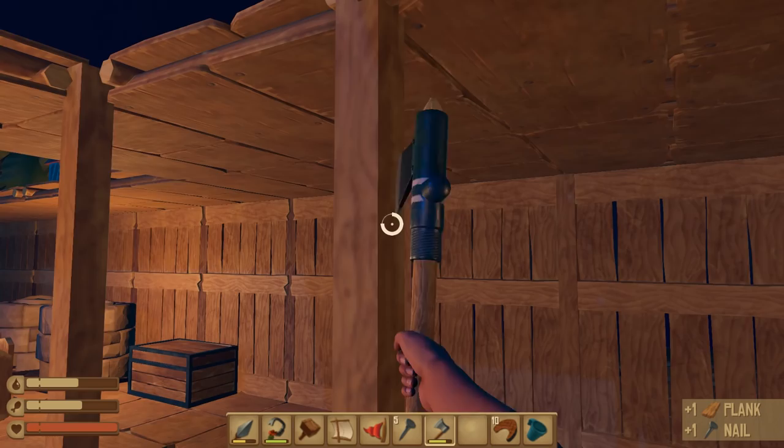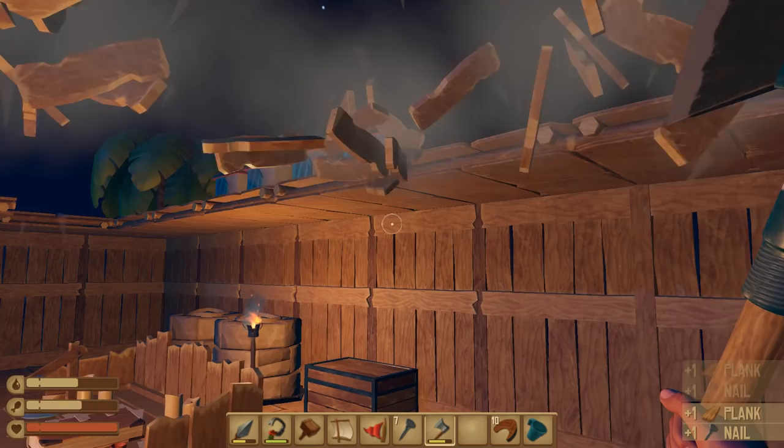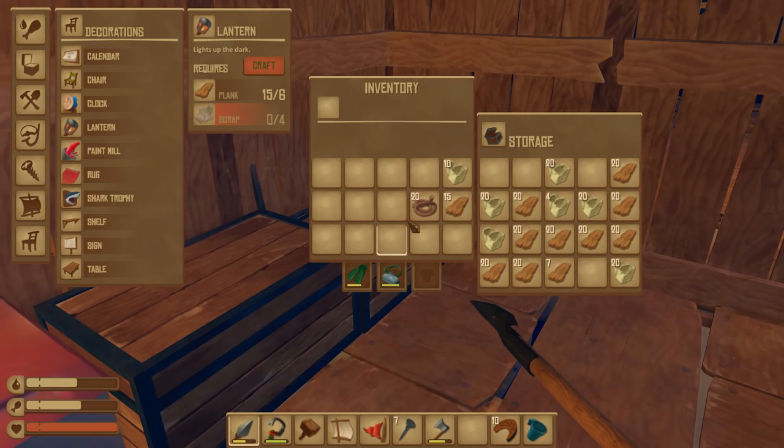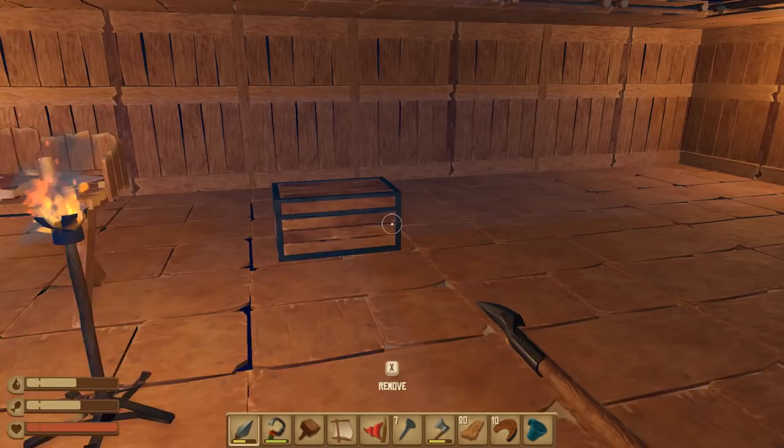Got a shark chewing on my base — he can go screw. Now we got to build some walls on the other side. What am I gonna need for walls? Probably nails. Let's grab some wood just in case we need it. We do have a few nails, but I think we're gonna need more.